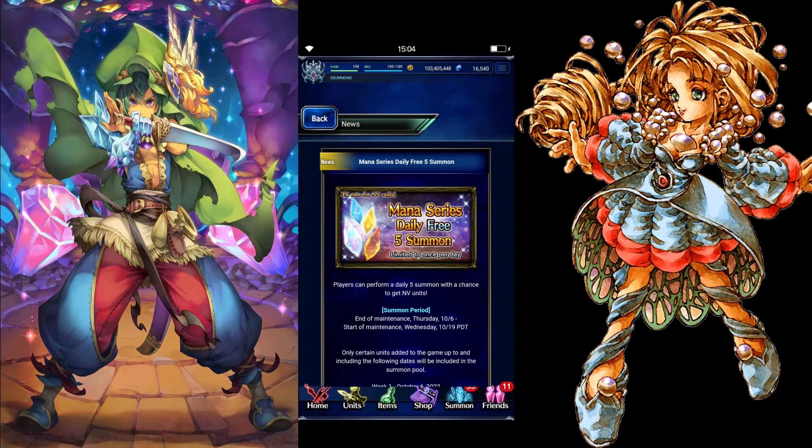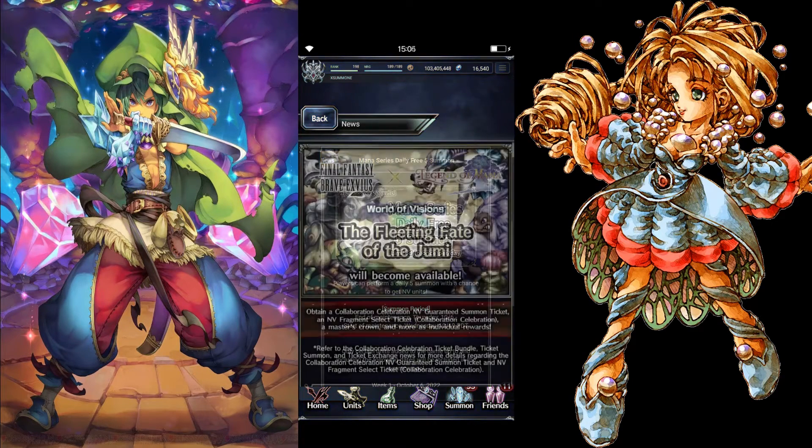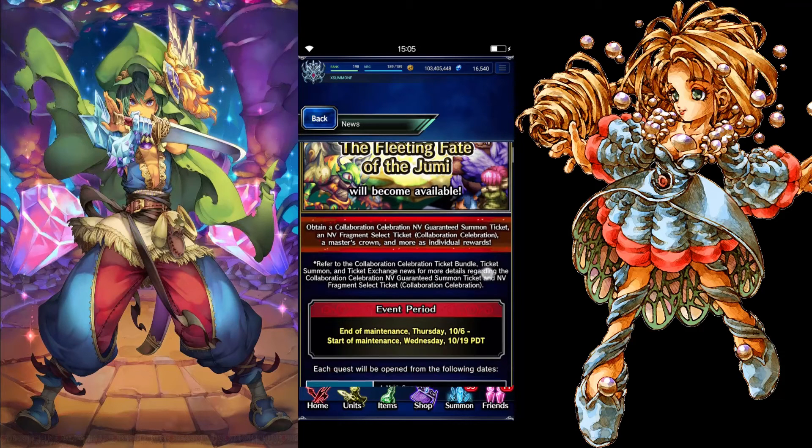We also got a Mana series daily free 5-summon, limited to once per day. There's a 3% rate to get Neo Vision units, and a chance to get one of the Mana NV units — like Duran or other units that were in the pool last year. We also get a major event: World of Visions — Legend of Mana: The Fleeting Fate of the Jumai — which will become available.